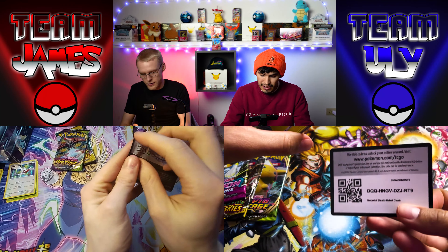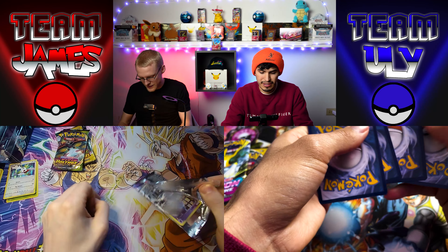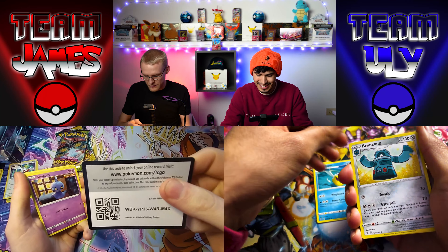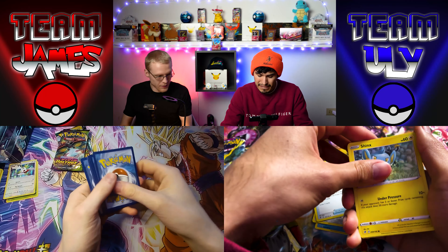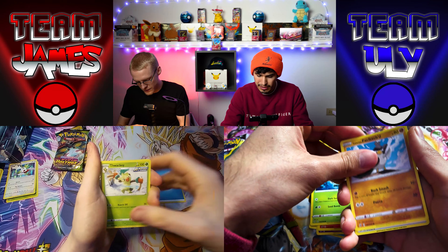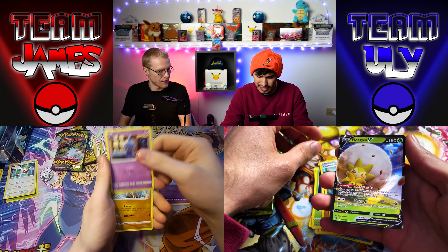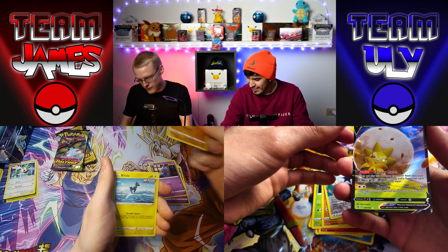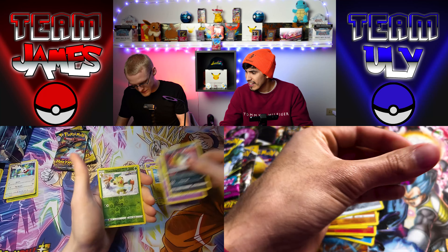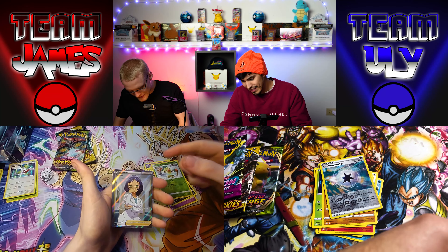I have Rebel Clash and Chilling Rain. Rebel Clash — wasn't it the set with Pokémon that had words coming out? Oh I got something in this pack — Eldegoss V! At least it's a V. Better than a non-holo.